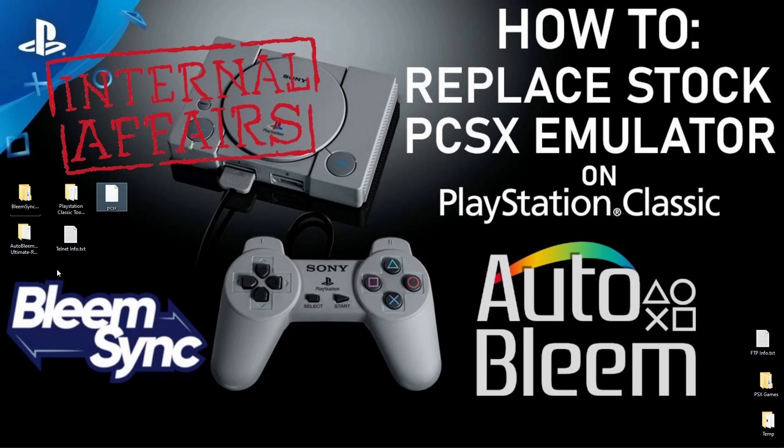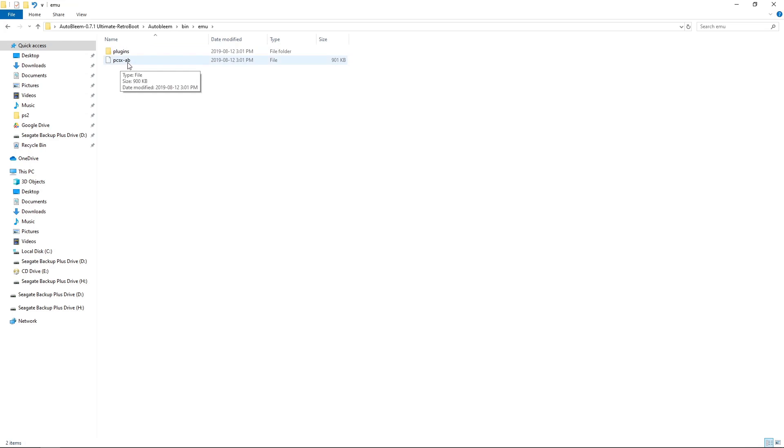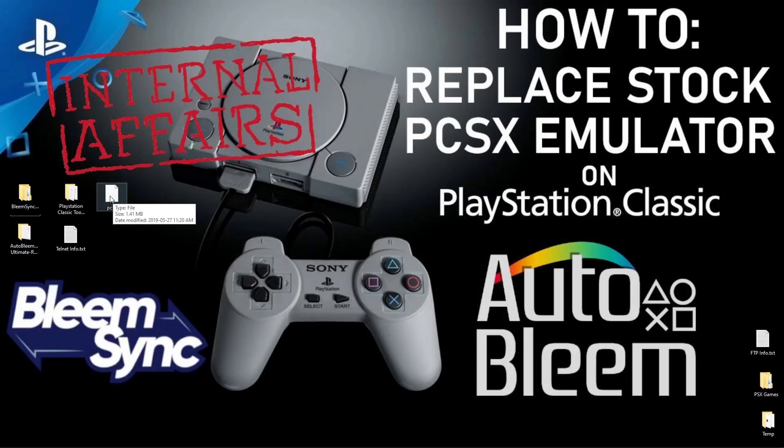The AutoBleem one is a little different. Go into the AutoBleem folder, then Bin, then Emu. It's named PCSX-AB, which will need to be renamed to just PCSX. If you use that one, make sure you rename it. I'm going to use the BleemSync one that's already named correctly.